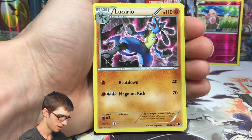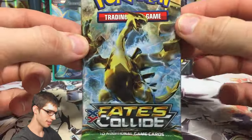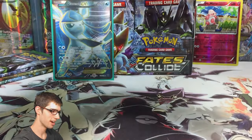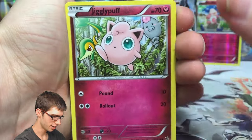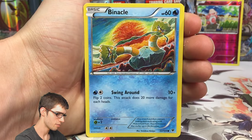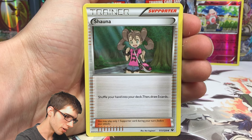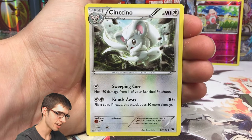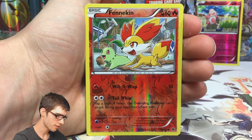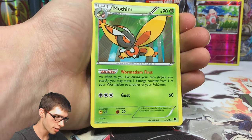Pack four gives us a reverse Mr. Mime and a Lucario. A lot of people have been first in for my videos but then say they were out at the time and missed redeeming the code because they were actually outside doing something with their life. Pack four also had Jigglypuff, Meowth, Snubbull, Snivy, Shauna, Strong Energy, and a reverse Fennekin, plus a Mothim regular rare with the ability Wormadam First and the attack Gust.